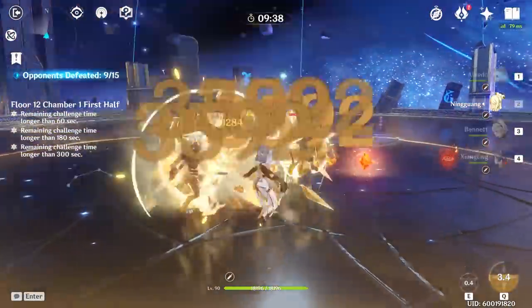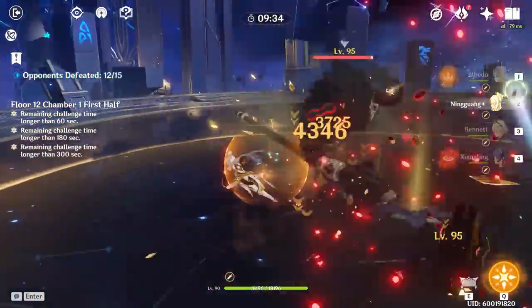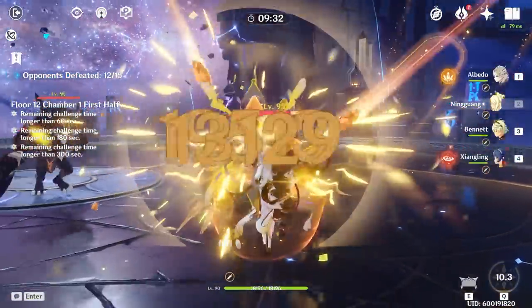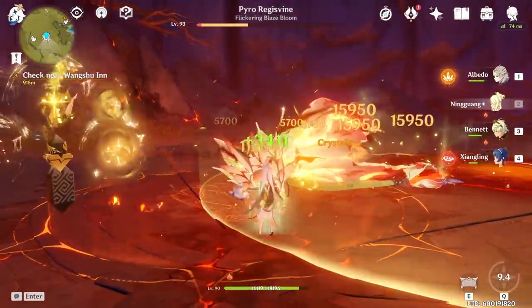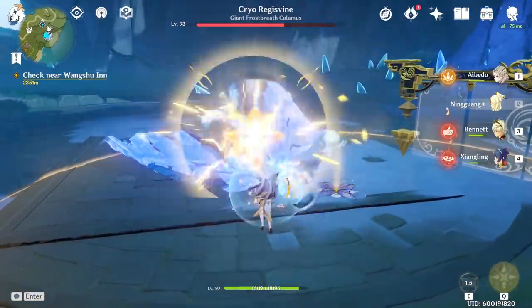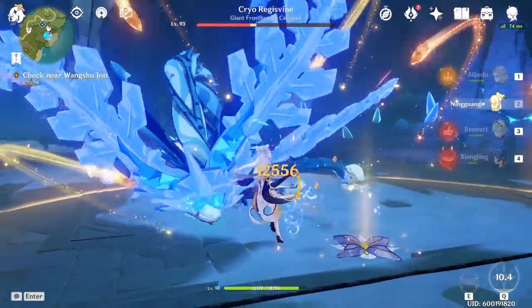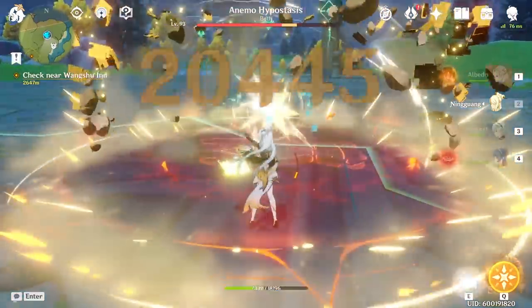She is most likely the best 4-star DPS character in the game right now. She can be used as both a support burst DPS as well as the main DPS carry of your team. With the Geo buffs and the Geo resonance buff, she is stronger than she has ever been. Through the Stand By Me event, you will be able to unlock one free copy of her, which will either unlock her for you or give you an extra constellation on this amazing powerhouse of a character.